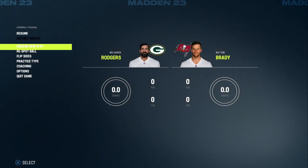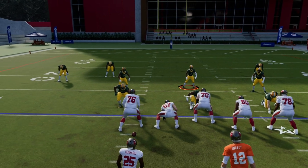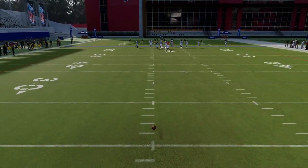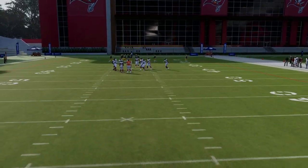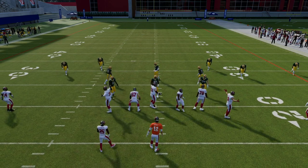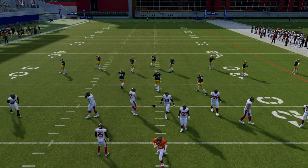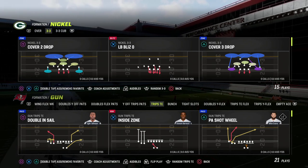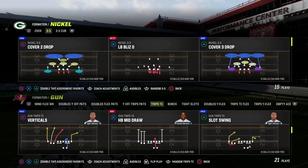I wanted to do a video today talking about a very simple solution to a very popular meta you're going to see in Madden 23. It's actually why I chose to do my first offensive ebook on the trips tight end formation — we just released that in our Patreon with over 50 breakdowns. It's primarily because of what I'm about to show you from a pass protection perspective.